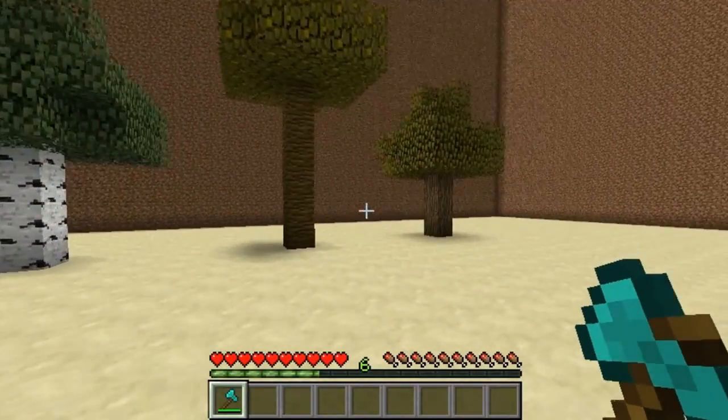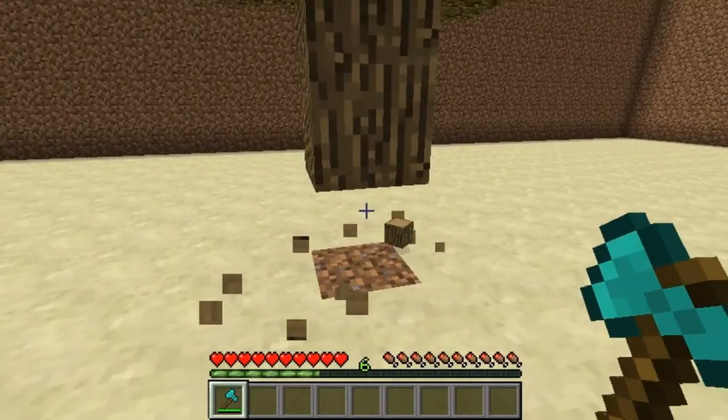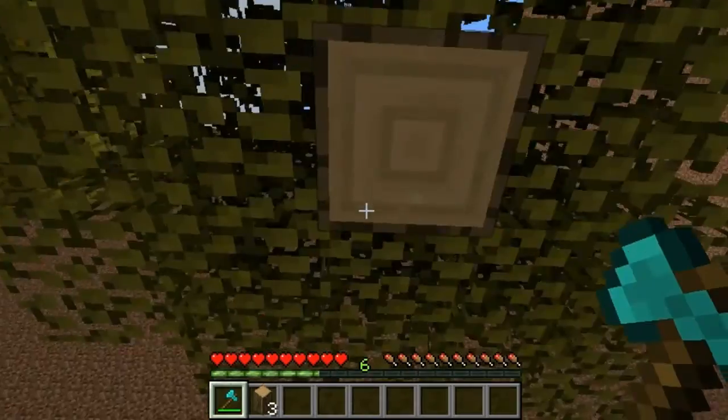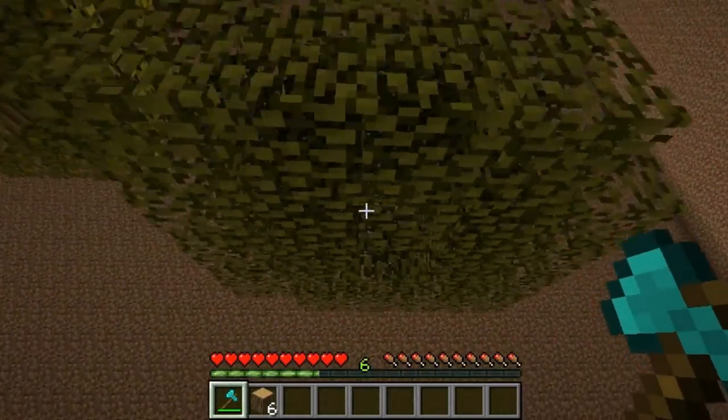Hey guys and welcome. This Minecraft tutorial is on the plugin Tree Assist. You install it and when you break the bottom block, after 2 seconds the sapling will appear. Then you can carry on breaking the tree and when you've broken all the blocks it will decay fast.